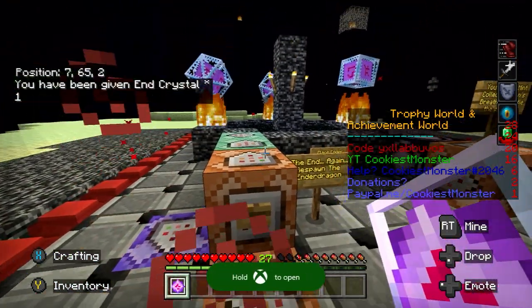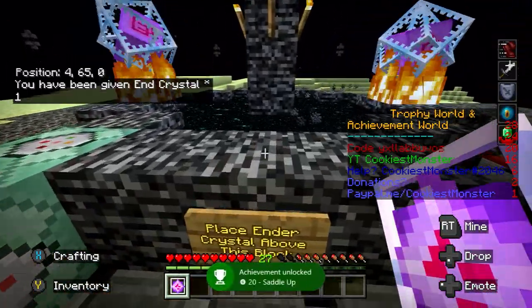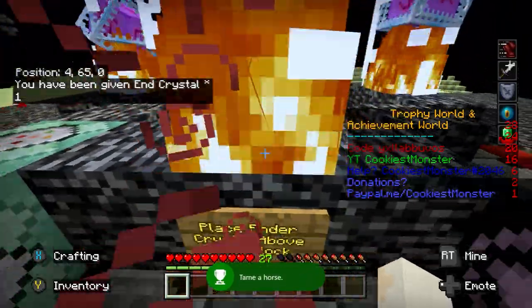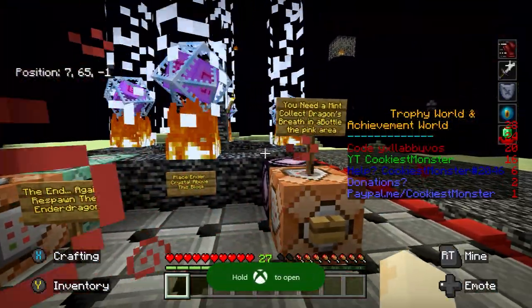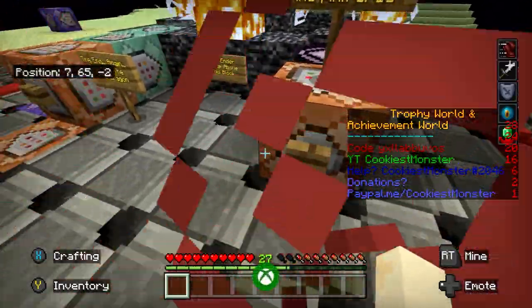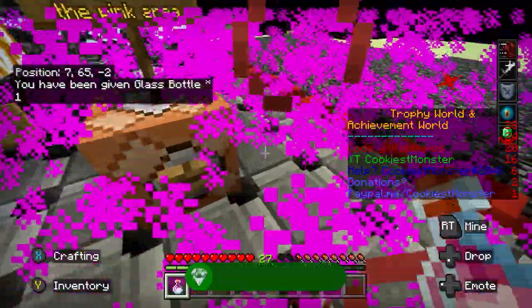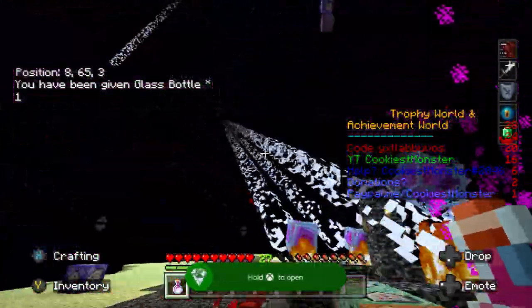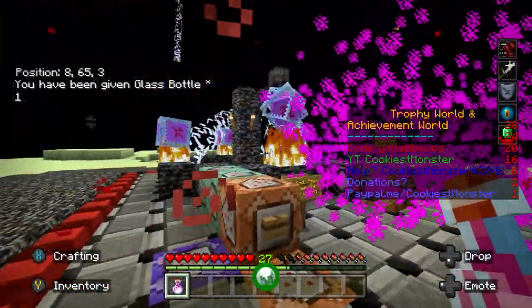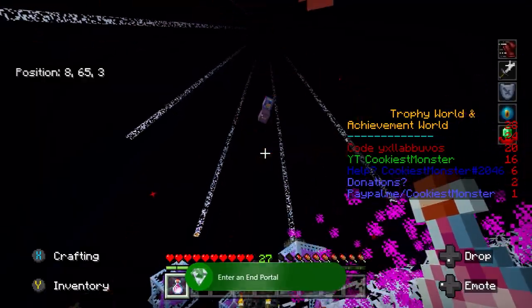Press that button and you'll be given an end crystal. All we need to do is place it directly above this sign with left trigger. And that's going to kick off the ender dragon sequence and spawn in the dragon. While waiting for the dragon to spawn, we're going to get some dragon's breath — we've been given an empty bottle. You just need to press left trigger while in the pink smoke there, and that will fill the bottle with some dragon's breath.